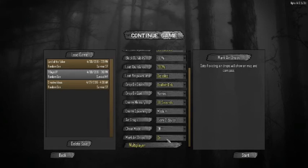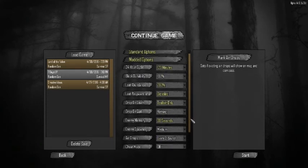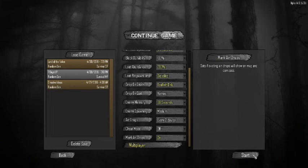Cheat mode is off. Airdrops are on because once I clear out the nearby area, they're going to be crucial. I'm playing this as multiplayer hosted on my own rig, so in the future someone else could come in and play with me, but for now we'll be playing it as single player.